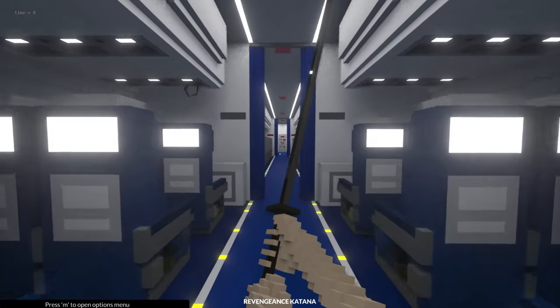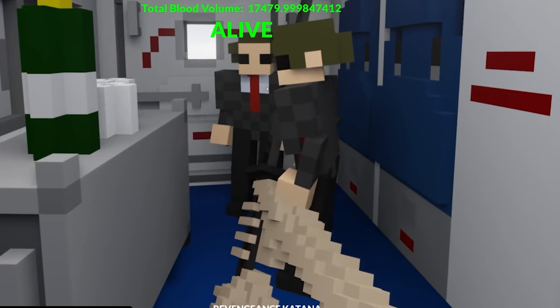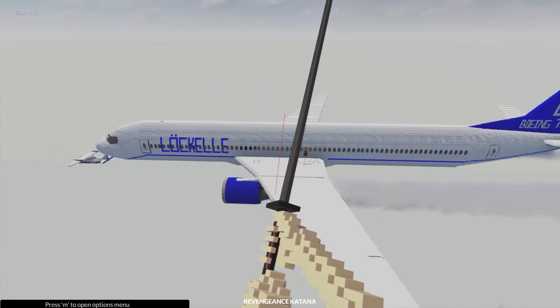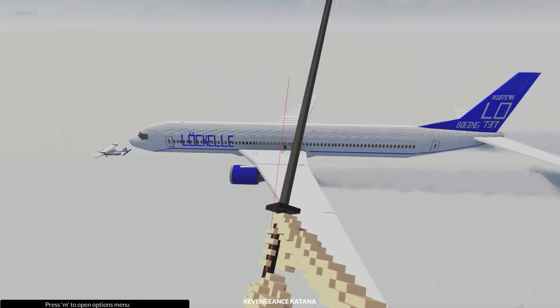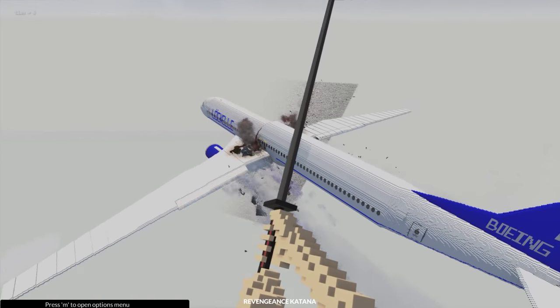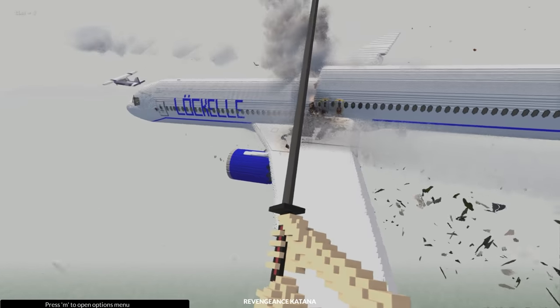Now it's time to cause this plane to crash using this katana. Here we go — let's adjust the line. We're about to cut the plane in half. Let's do it from about here — that's about half, right? It's going to go through the wings as well. Three, two, one — and slice. There we go. Right through the middle. Nothing is stopping this katana. We have actually cut the plane in half right now.